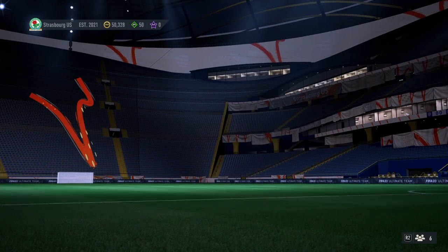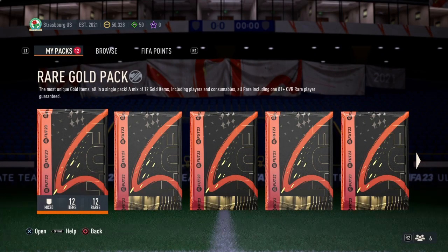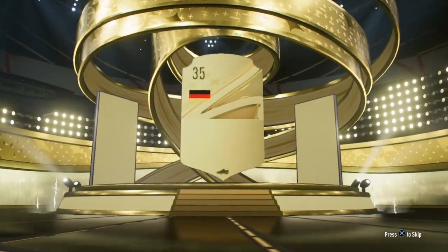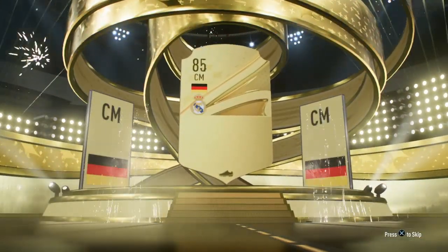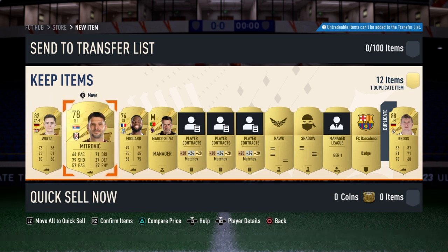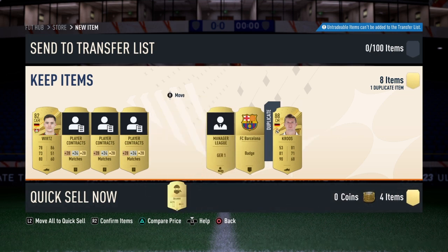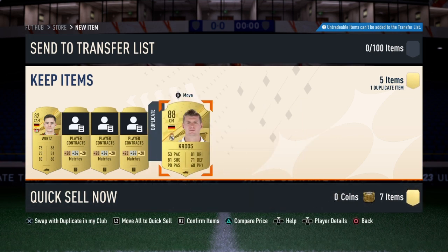Let's see if we can pack FEC birthday cards. We have the first one - a red gold pack. Obviously just expecting gold, but oh it's Tony Cruz. Unfortunately I have him already, so I'm going to sell him. Actually wait, I need him for my SBC. I can't sell him at all, so I'm just going to quick sell Tony Cruz. That's not really a win because the fodders are not great.